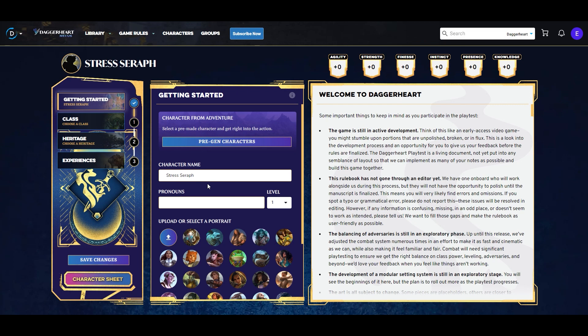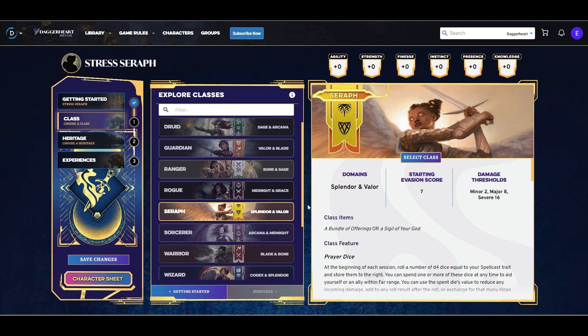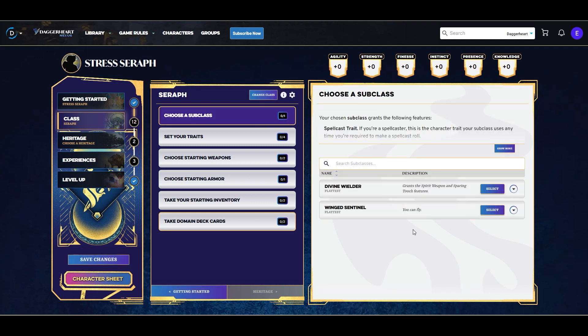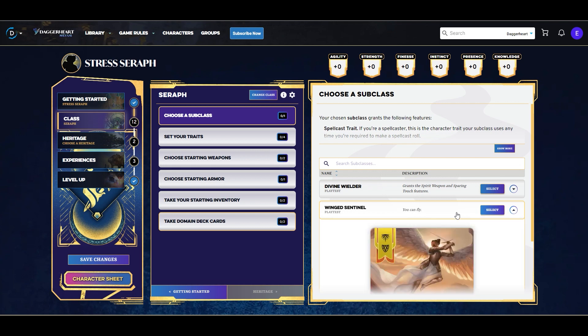I picked Seraph as our class because they have access to the most mechanics that interact with the stress feature, especially once they start leveling up. Looking at our subclass, we can see immediately that both subclasses have offensive capabilities. The Wing Sentinel gives us the ability to fly, and we can spend a hope to carry another creature with us, and also mark a stress to deal an additional d8 damage whenever we make a successful attack — a little smite-like feature.